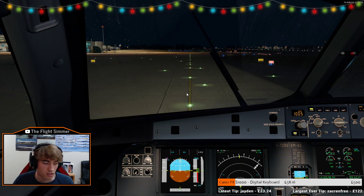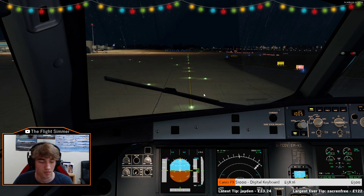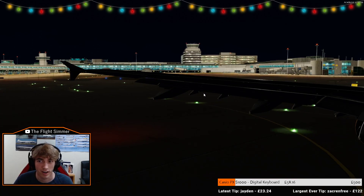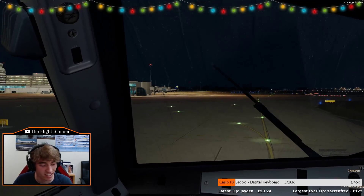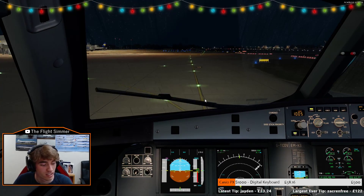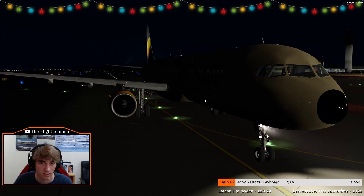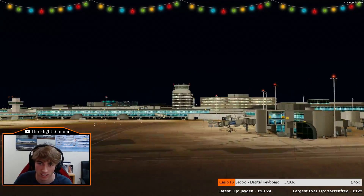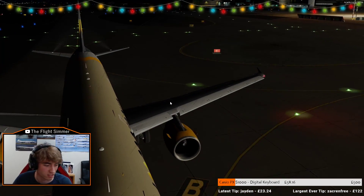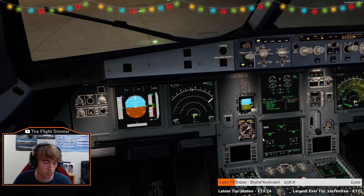Cabin crew, prepare for takeoff. They do packs off — oh really, okay. There's a Ryanair in the distance. Where's that light coming from? Is it from there? Finally. Takeoff config test is normal.